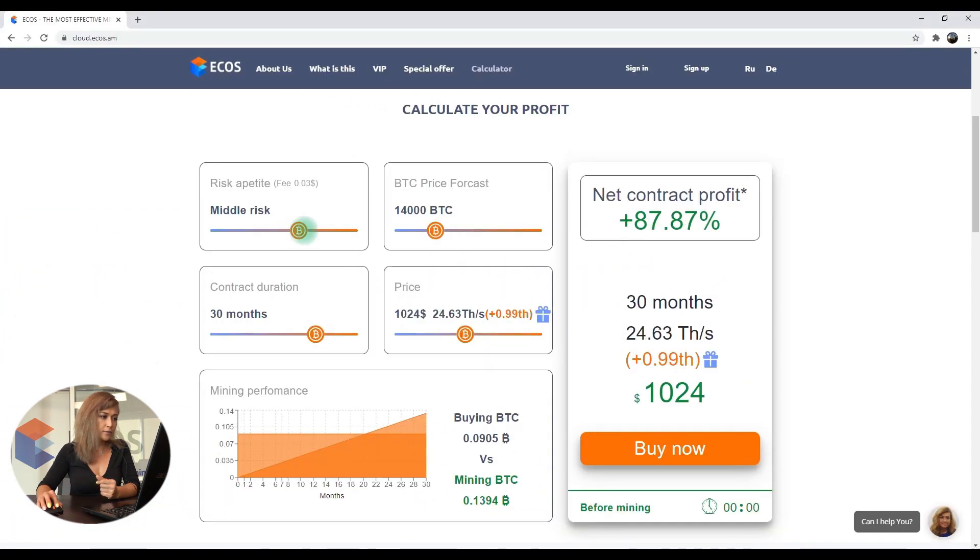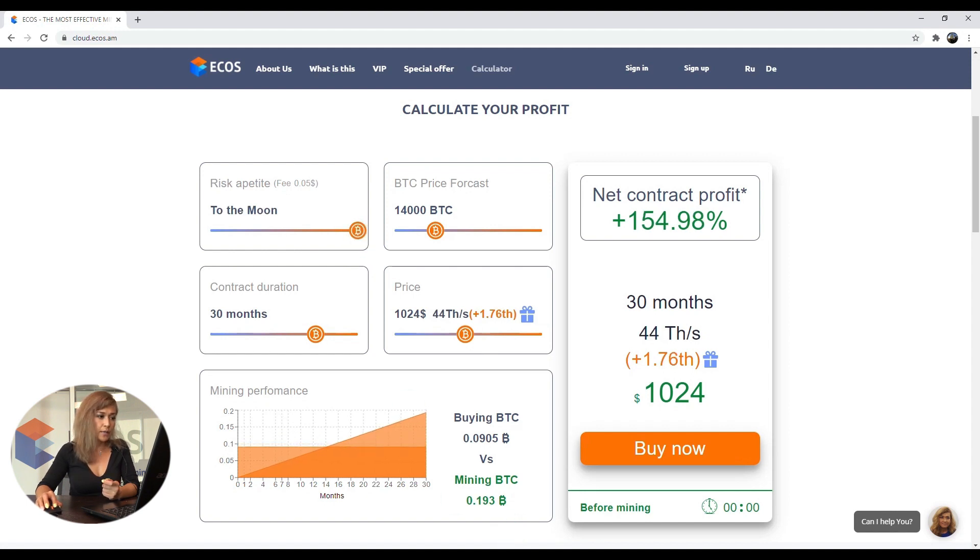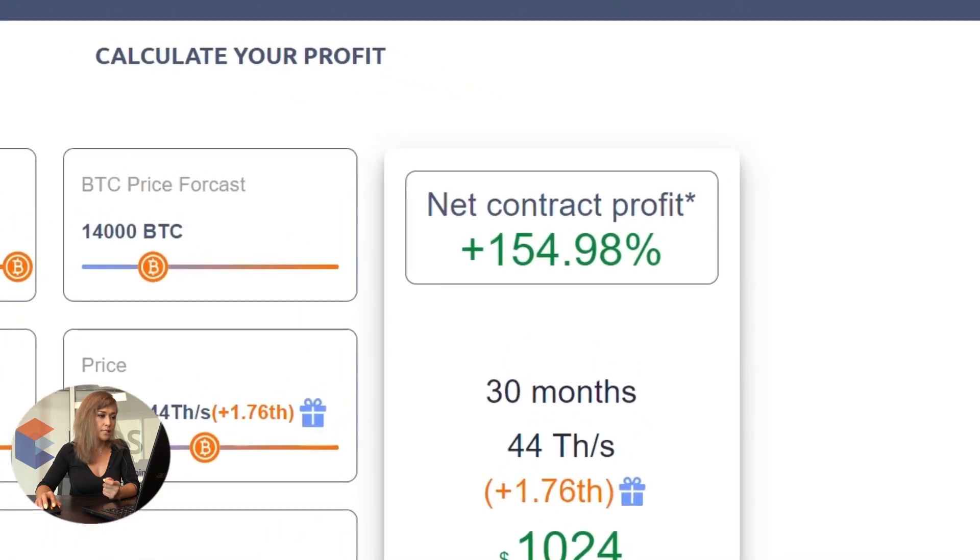If you select a different risk level — "to the moon", for example — with the same 30 months and the same bitcoin exchange rate, you would then expect around 155 percent profit.